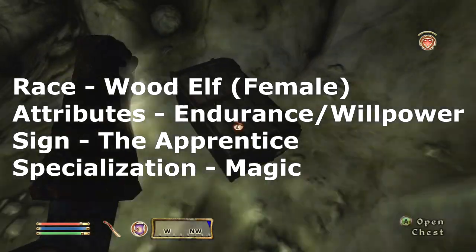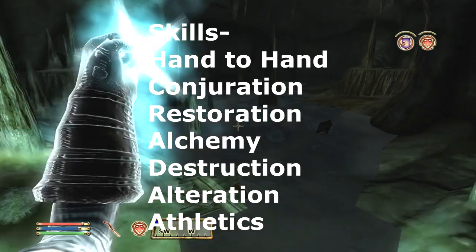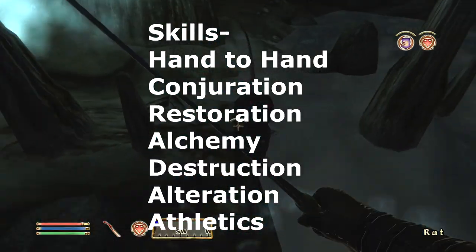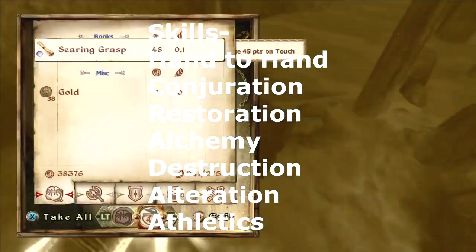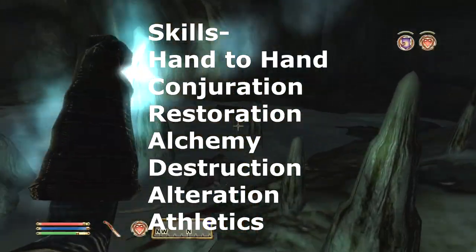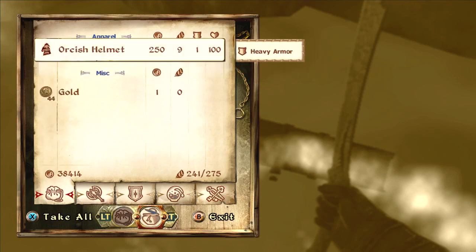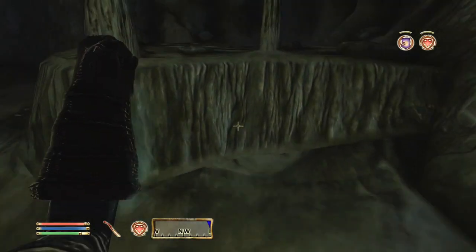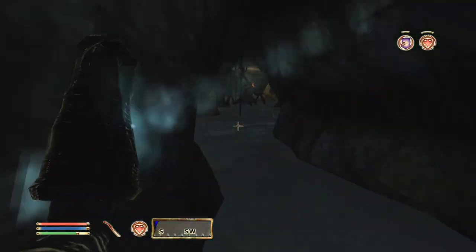Your seven skills for the Spriggan are going to be Hand-to-Hand, Conjuration, Restoration, Alchemy, Destruction, Alteration, and Athletics. Hand-to-Hand is very simple — Spriggans don't use weapons. Conjuration is there because you can't conjure bears in this game, but Spriggans conjure bears, and the Spriggan bears are actually very scary. They're like the best bears in the entire game — very intimidating.